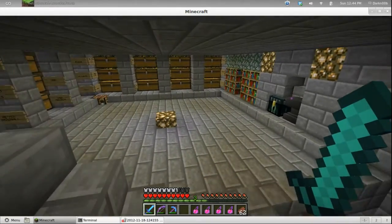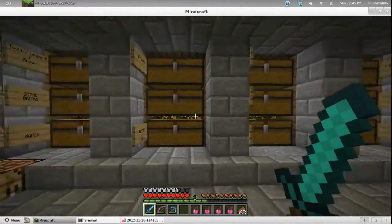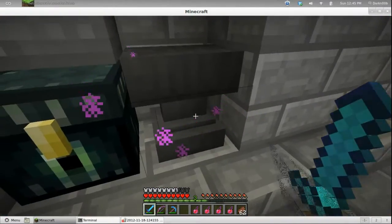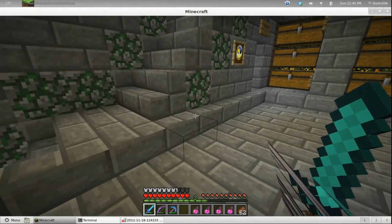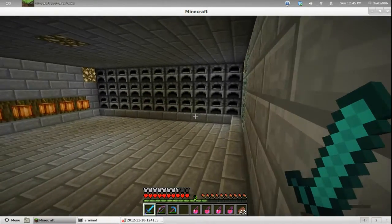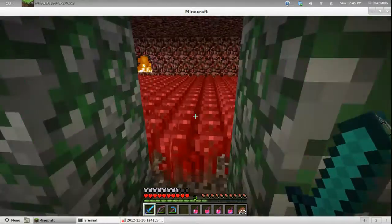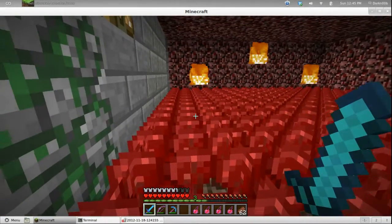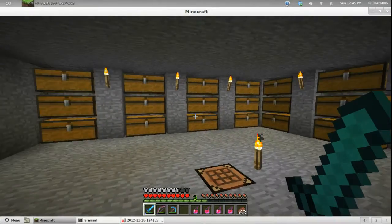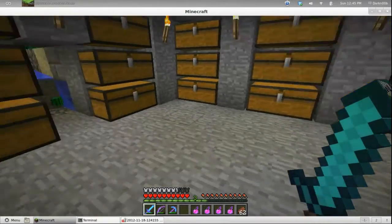I'm not running Optifine right now, so you may see a few visual glitches. This is my storage — primary storage. Enchanting room. And my anvil, which I haven't used much — I've already worn one out. I've done a lot of repairing. Let's go down here — my furnace room and my cocoa bean farm. Secondary storage, just for a place to put things that I don't have room for upstairs or extras.